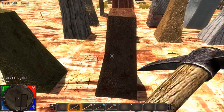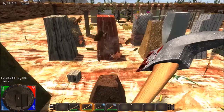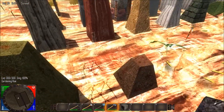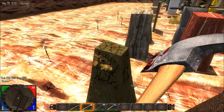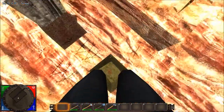This is Carpet One. Yes, Carpet One. Look — it drops old wood. This is Carpet Two, and old wood again.